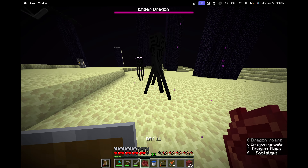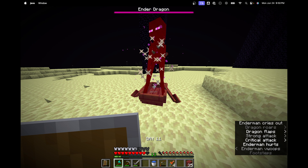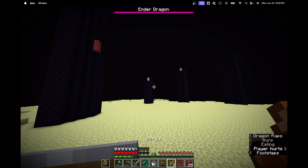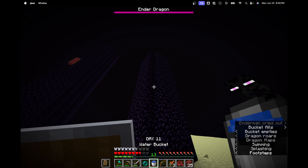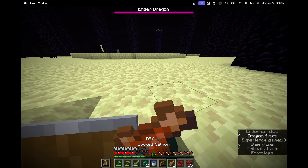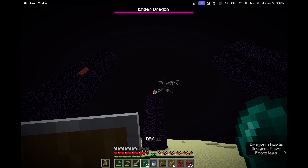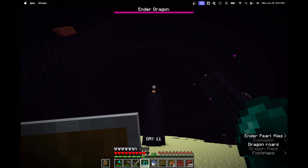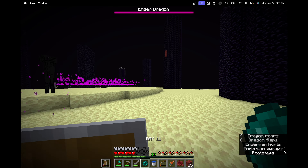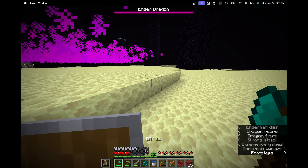I want to get to actually killing the Ender Dragon because Elytra is going to be really nice in future episodes, especially once we get the mace. We do eventually get the pearl. The dragon's hitting us from behind and almost launches us up onto the platform but doesn't. An enderman's mad at me - I don't know what I did - but his AI couldn't figure out how to attack me. My enderman drop rates during the fight are absolutely awful.